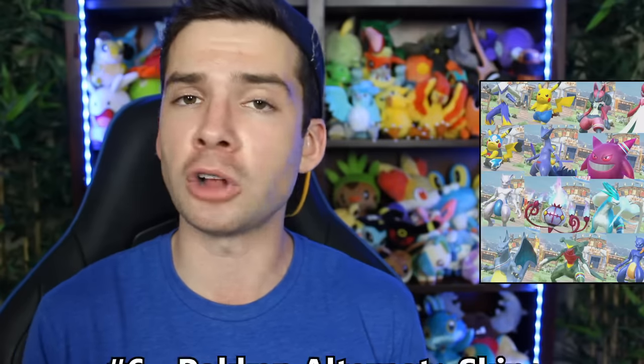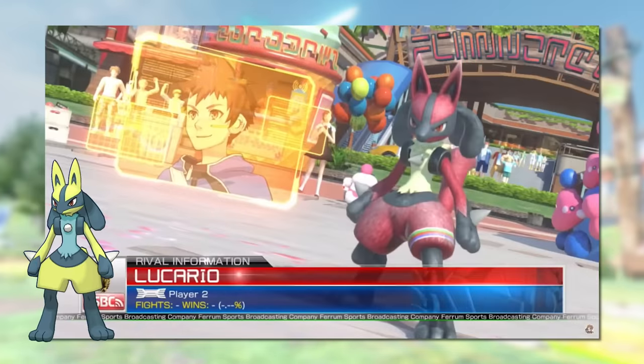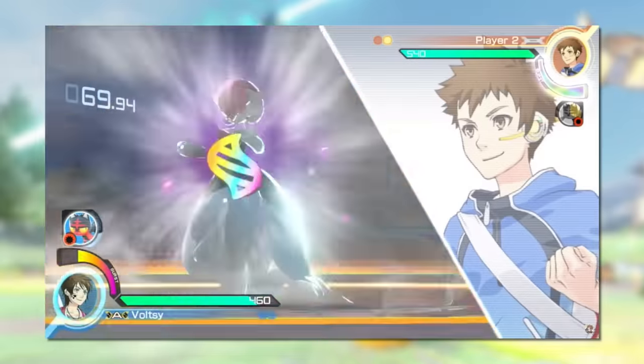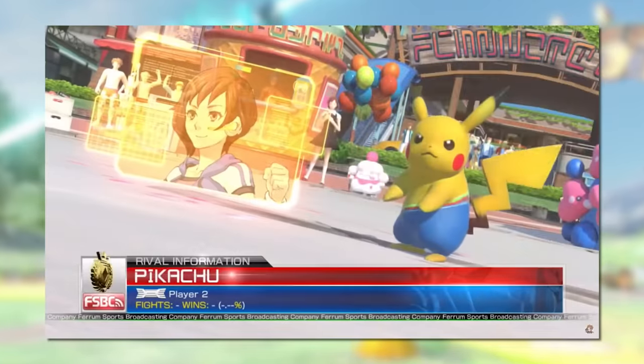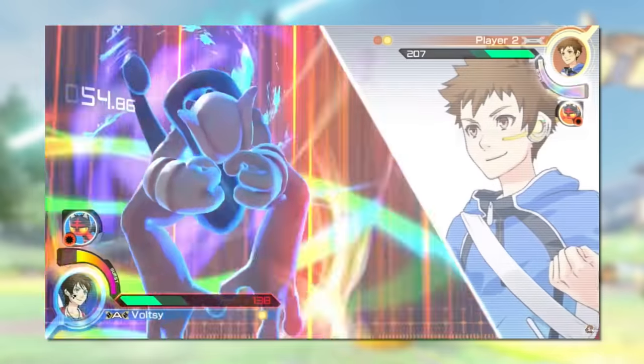Let's shift gears and talk about some wrong shinies from non-main series video games. Number six is the alternate skins in Pokken Tournament. In Pokken Tournament, when two of the same species of Pokémon fight each other, one of them has their coloration changed so players can more easily tell whose Pokémon is whose. One might expect the alternate colorations to be that species' shiny coloring, but that is not the case. For the vast majority of them, the alternate coloring is very different from the official shiny coloring. Instead of dark crimson, Blaziken turns blue. Instead of yellow, Lucario turns red. Instead of light cyan, Sceptile turns purple. There are even some Pokémon whose alternate coloring makes them half their normal color and half another, like Machamp and Pikachu. The only alternate colorings that look remotely close to that species' official shiny are Darkrai and Mega Charizard X, and even then it's not exact.